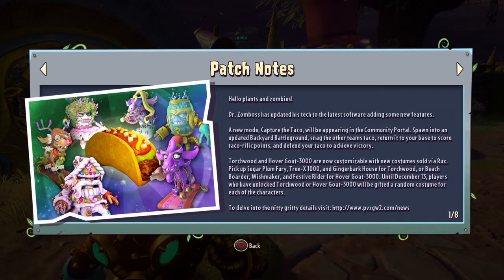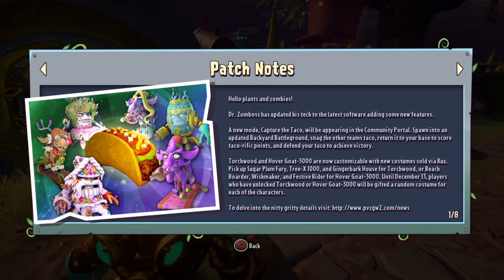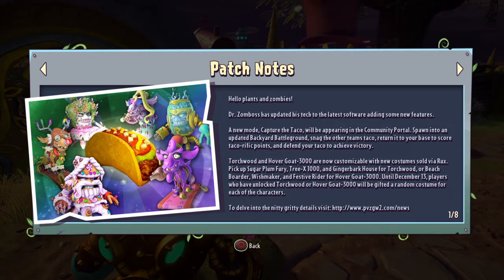So here are the patch notes for the new patch. Hello Plants vs Zombies, Dr. Zomboss has updated his tech to the latest software, adding some new features. A new mode, Capture the Taco, will be appearing in the community portal, spawned into an updated backyard battleground. Snag the other team's taco and return it to your base to score taco-rific points and defend your taco to achieve victory. I like tacos, so I'm very interested in this game mode. It is through the community portal, so that's something to note.